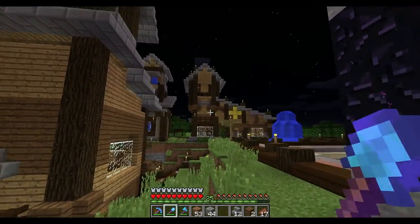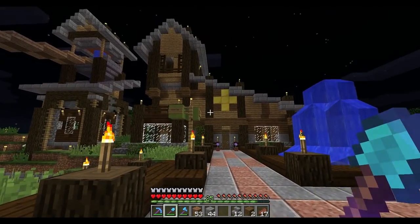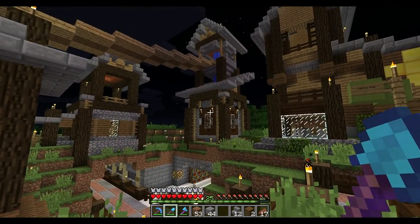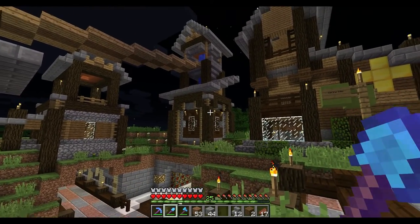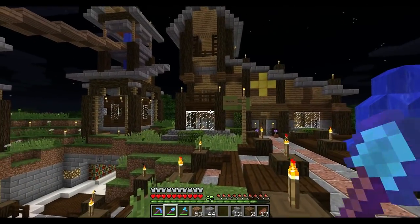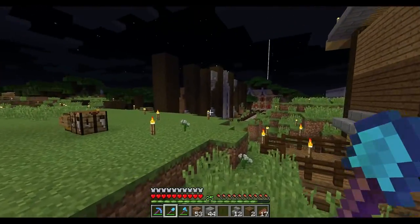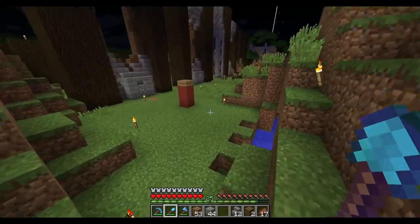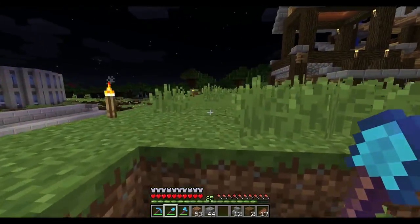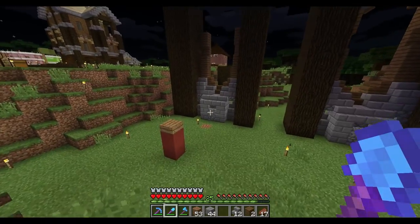For example, Static's build has a lot of intricate parts for such a small building, even though it's pretty big. This one right here is another one of my builds. You can tell my style from Static's style — I use a lot more stairs than most people. I feel that stairs give it just that little bit of extra depth. It makes your builds look more intricate and more interesting.